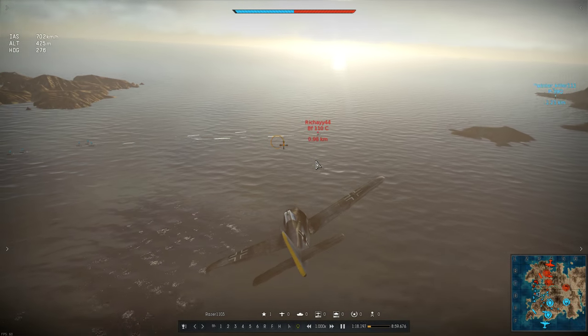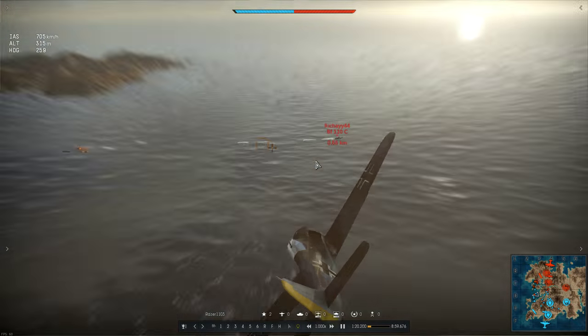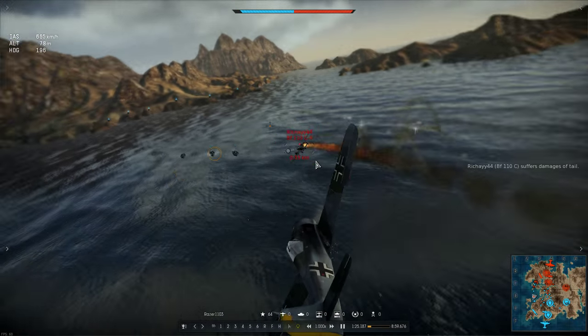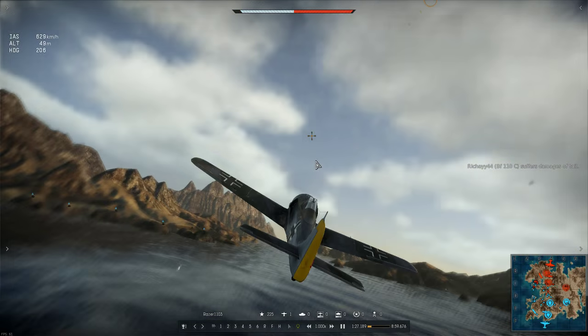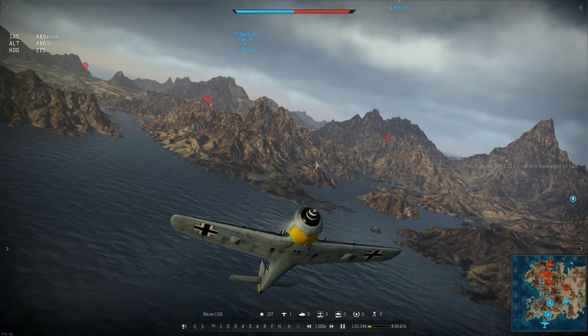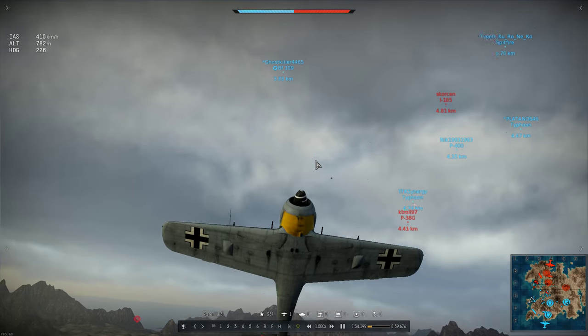Approaching at high speed now, he settles in for a deflection shot from a nice angle, zooms in as he fires, and drops his first target. He extends away towards safety, checks his surroundings, and starts regaining some altitude. Well that was a textbook boom and zoom.